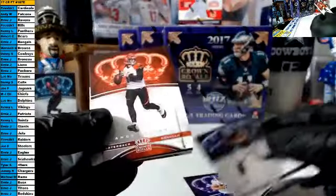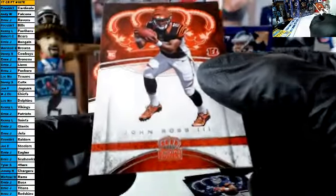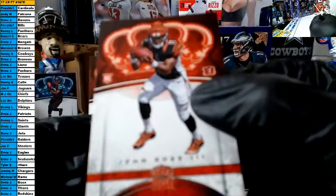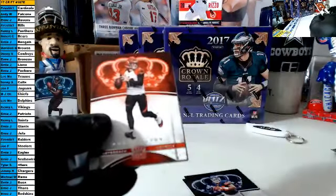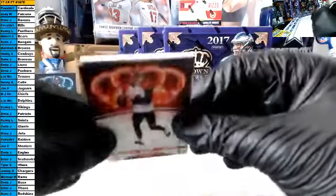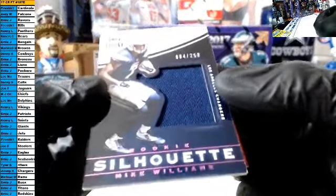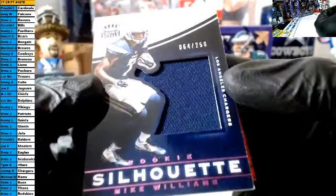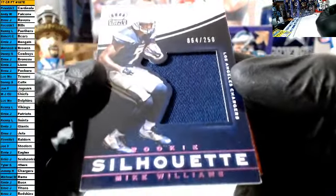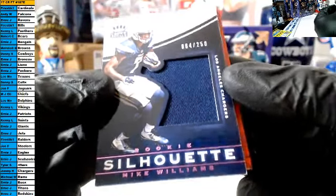Rudolph, Howard, Andy Dalton — our rookie, good luck, is John Ross the Third for the Bengals, that is Ernie, nice card. And our hit goes this way — it is a rookie silhouette jersey patch for the Chargers out of 250. That is a pink parallel, Mike Williams. That is Jimmy H.